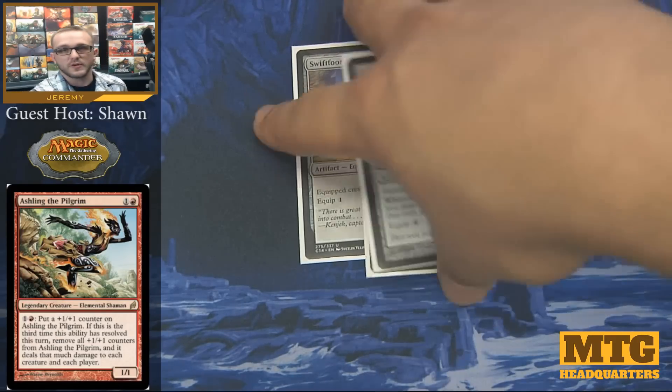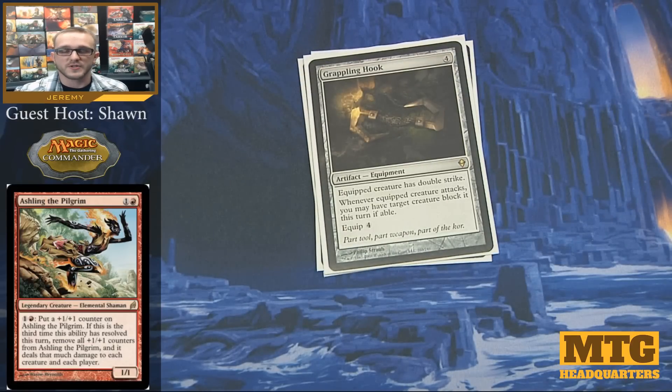Grappling Hook is one of those older cards I've held onto — it gives your equipped creature double strike, and whenever your equipped creature attacks, you can have target creature block it this turn if able. Basically with a pumped-up Ashling, I can say that this giant Ashling is now going to be blocked by a creature my opponent controls that I want to get rid of. With an equip cost of four, it's middling, but when you have a lot of mana like in EDH, it's a pretty underrated card.